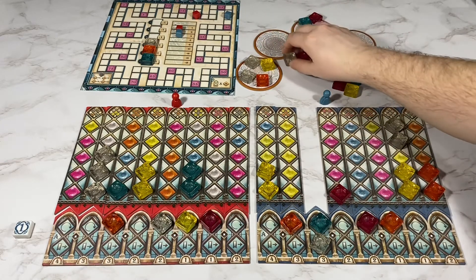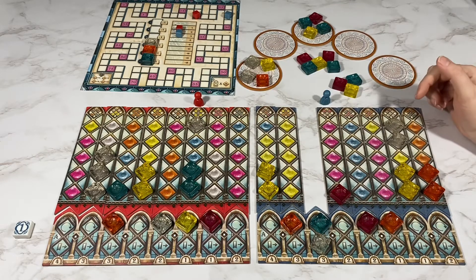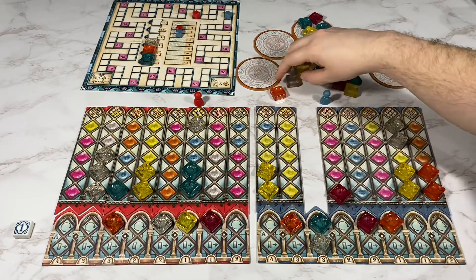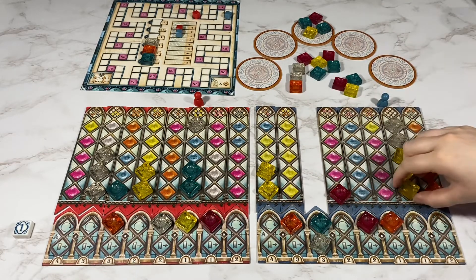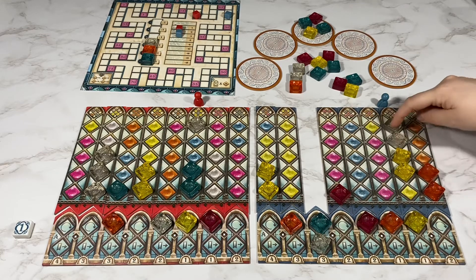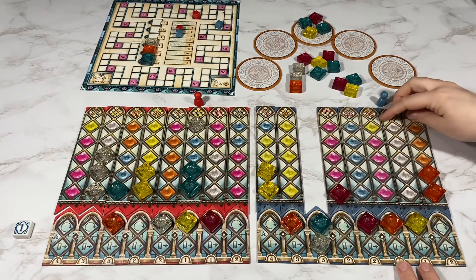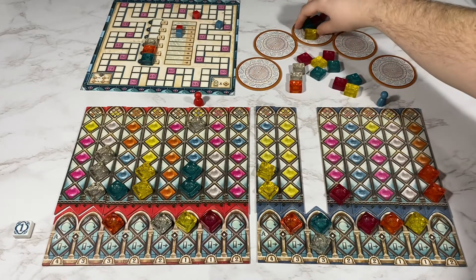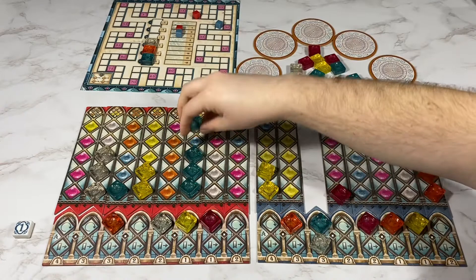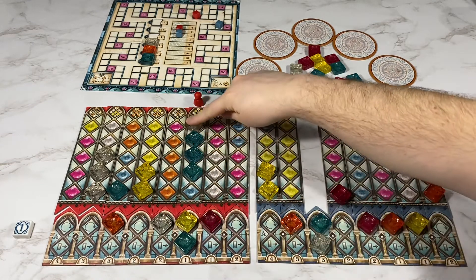My opponent's going to take one white. And I will take one yellow and score this one, so that will be one, two, three. My opponent's going to take these two blue and score this one for one, two, three points.